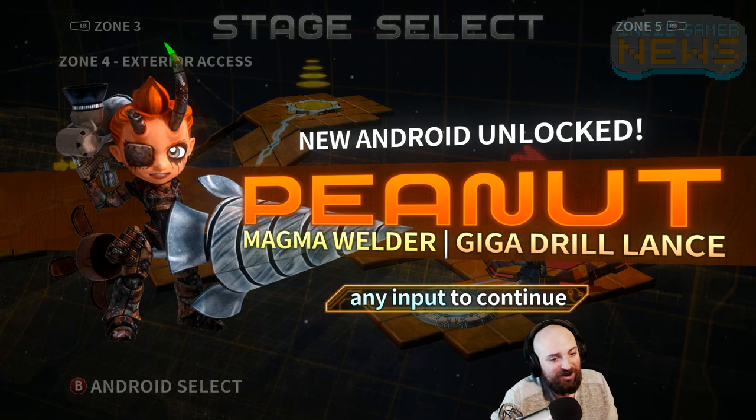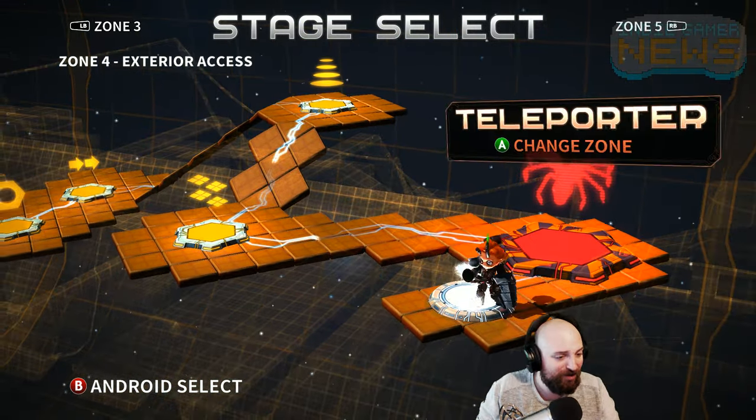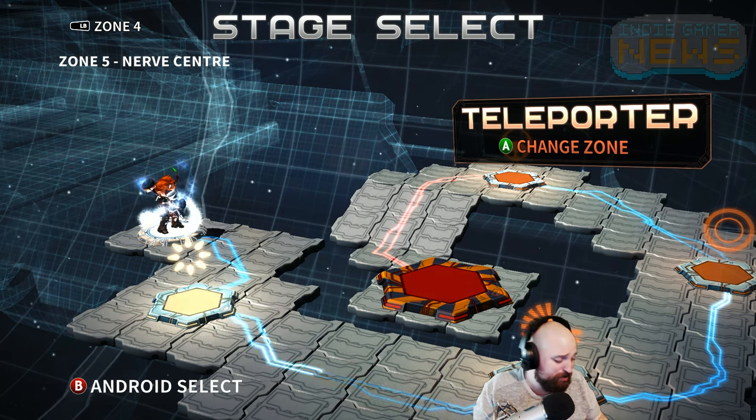New android unlocked — Peanut, magma wielder, giga drill lance. Thanks a lot for watching. If you like the video, give me a thumbs up and subscribe, that will really help. I'm Nick and this is Indie Gamer News — I'll talk to you later, have a good one.